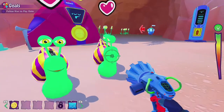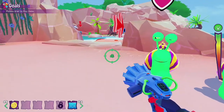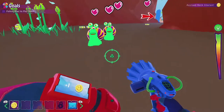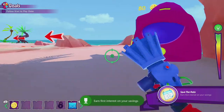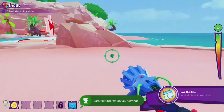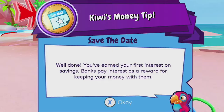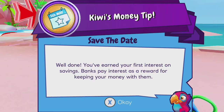Hey guys, we just completed Cave East and as I was ending the episode we did get an achievement. I will go ahead and put that achievement on the screen right now. Well done — you earned your first interest on savings. The bank pays interest as a reward for keeping your money with them.